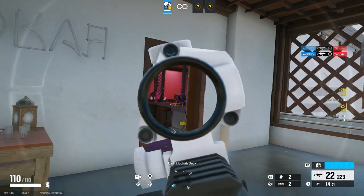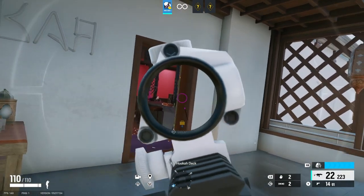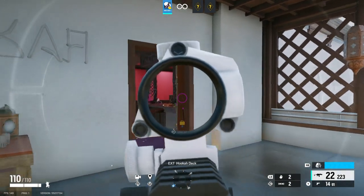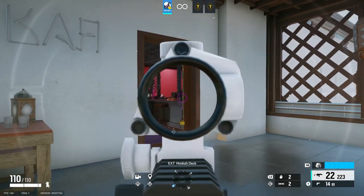When I'm leaning around corners I'm always centering up. If you watch, I'll crouch, aim like this, quickly go left, pre-aim, center up, then go back. Nice, smooth, and simple — lean, crouch, center up, go back. Crouch, center up, go back.